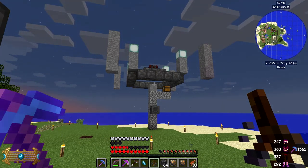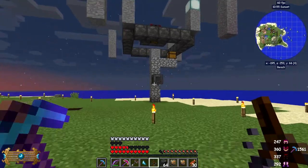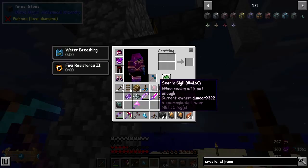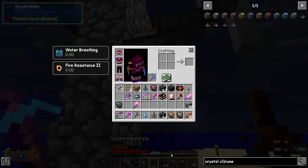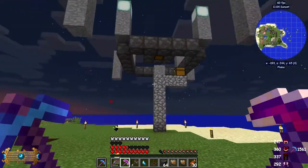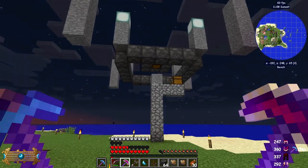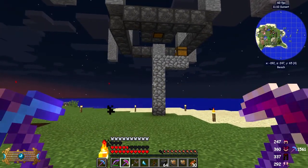It looks quite cool. I suppose if we activated it again and put in some more blocks it would put those blocks down. It doesn't really save any time because it took more time to set it up — 104 ritual stones takes quite a lot of building. And by the time you get to this level you've got to be quite advanced anyway, so I'm not quite sure the purpose of this one.